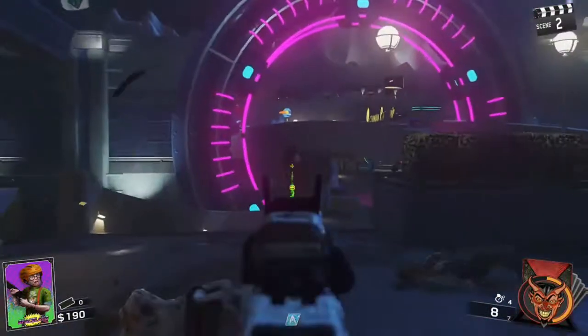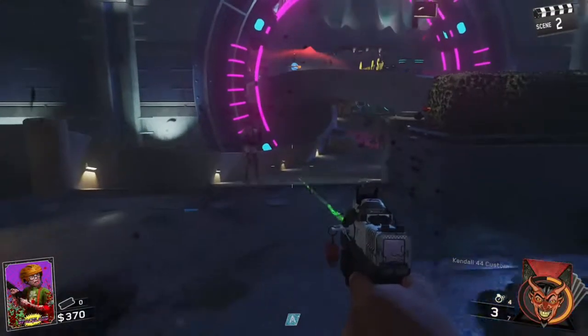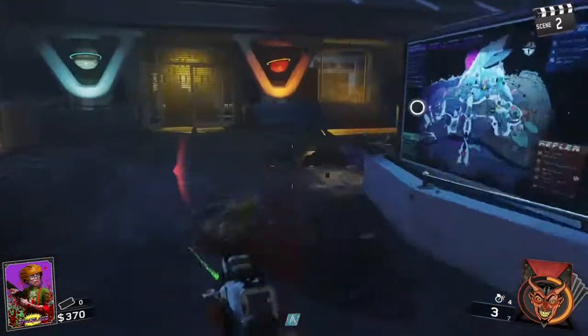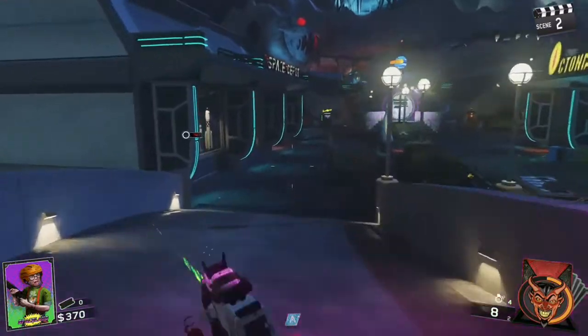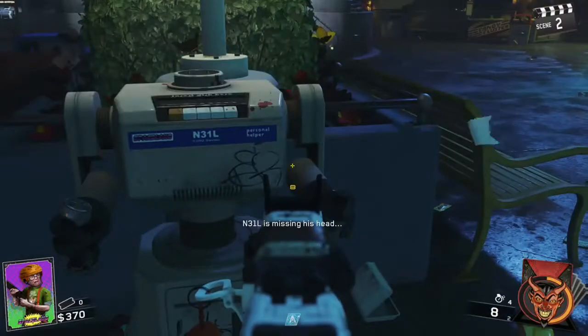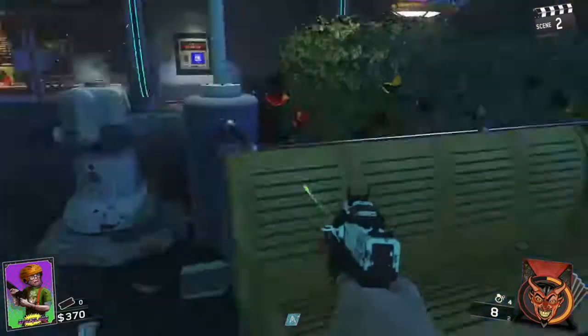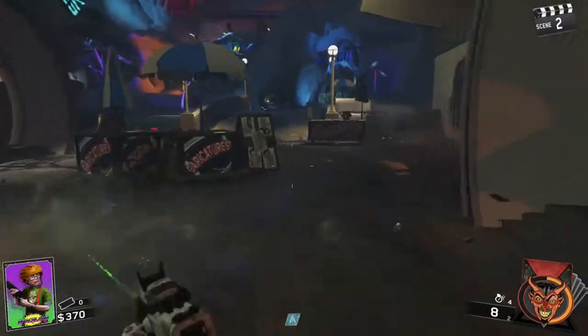Hey everybody, what's up? It's Prestige Noob and in today's video we are playing Call of Duty Infinity Warfare. I'm going to show you guys how to get Neil's head — it's really easy, it's really fast. You guys see where you spawn, just do exactly as I do. Here's the robot, M31L — I think his name is Neil or Nail or something like that.